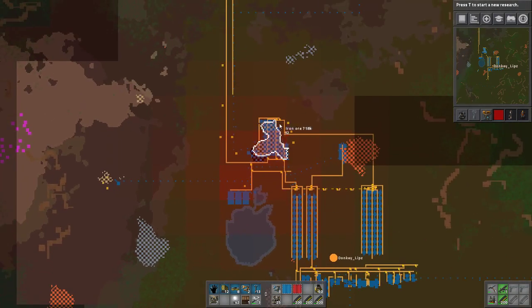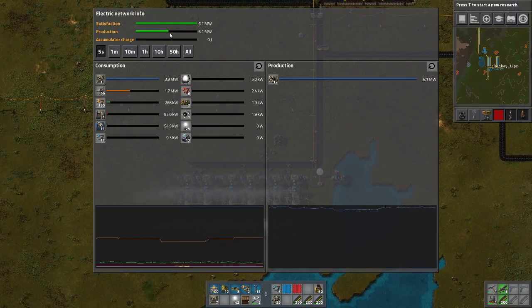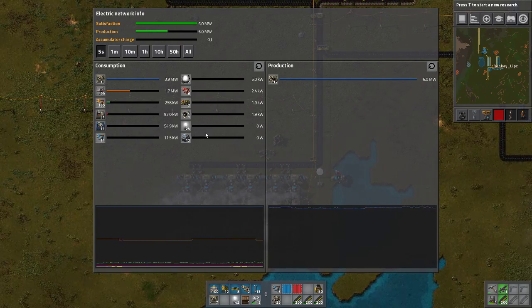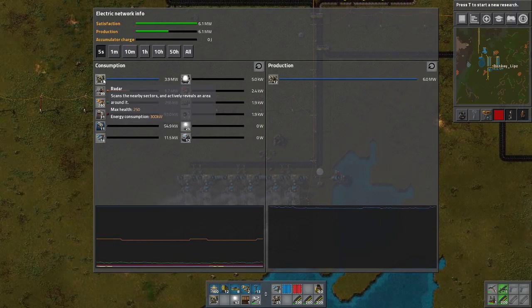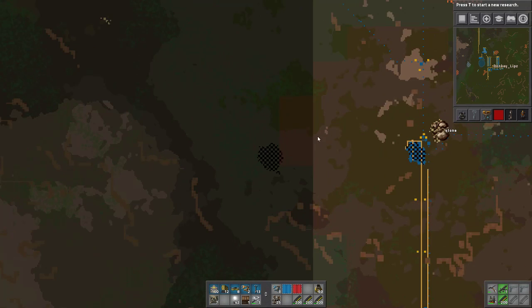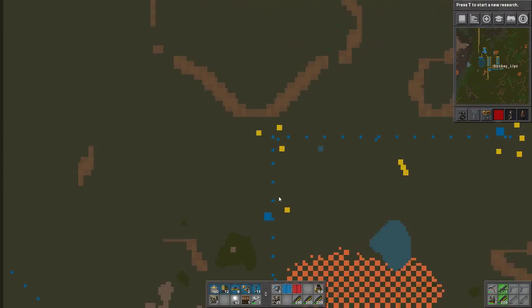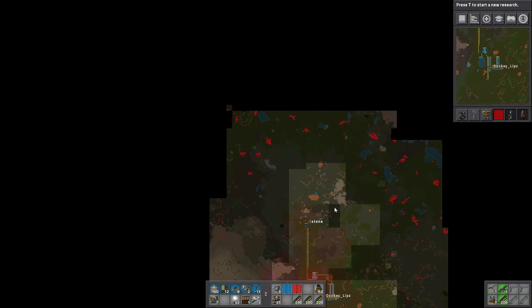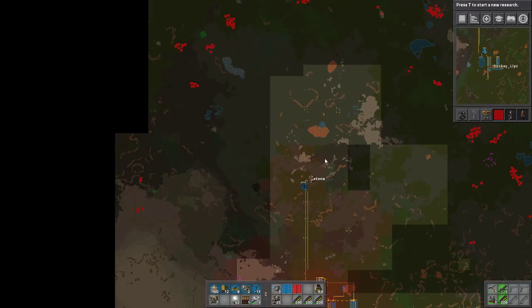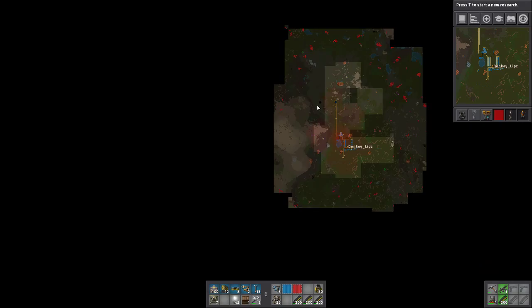One thing we should note — we can see where the pollution is coming from. The majority of it is coming from our steam engines. Right now we're only producing about half of our power satisfaction, but I believe the second I turn those steel smelters on that's going to change. I do have quite a bit of radars placed down, which is unfortunate because that's taking up over half of our power supply. But we kind of need it because our pollution cloud has spread quite big and it's already spreading outside of our coverage. I may turn these off at some point if we need to for our power, but for now I'm leaving them so we can have a better eye on our area and safety.